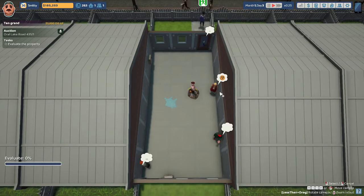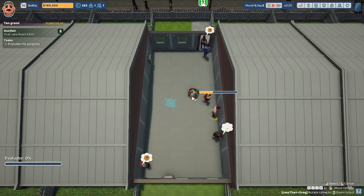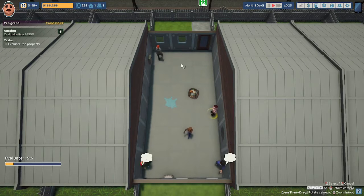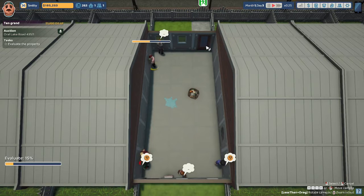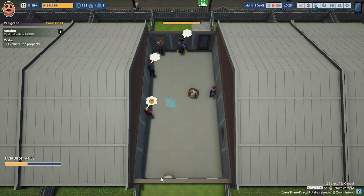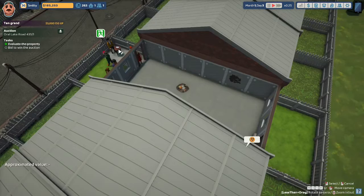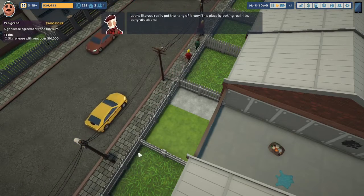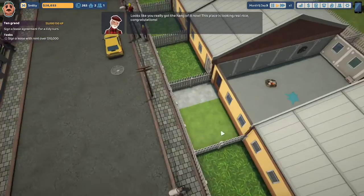We'll have Uncle Steve come in here to evaluate the property. He doesn't like the walls, but he loves the power box. He doesn't like the windows, but he does love the way the heater looks. After the evaluation, we were told: 'Looks like you really got the hang of it now, this place looks really nice. Congratulations.' So we were able to get another property.